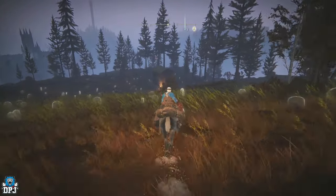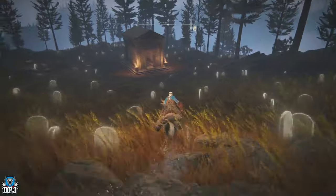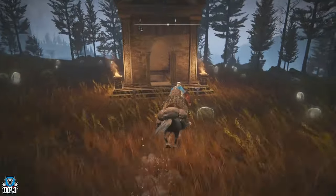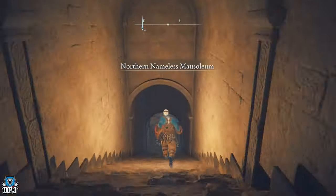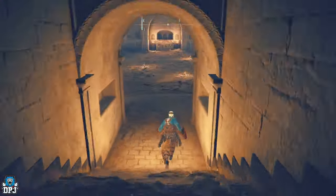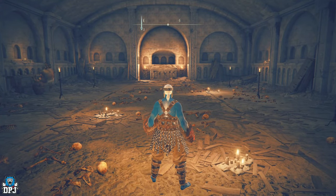It really is as simple as that. Once you get here, go on down and have a good fight with Red Bear. Taking him out rewards you this weapon and his armor set — it really is as simple as that.